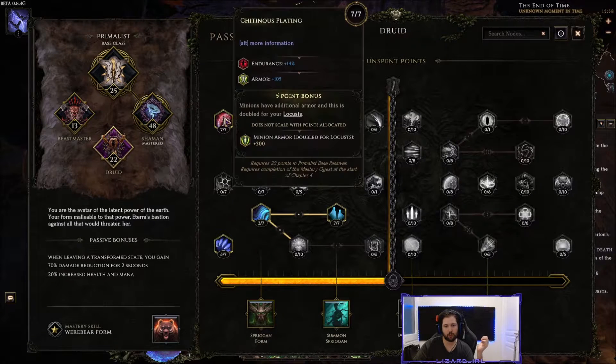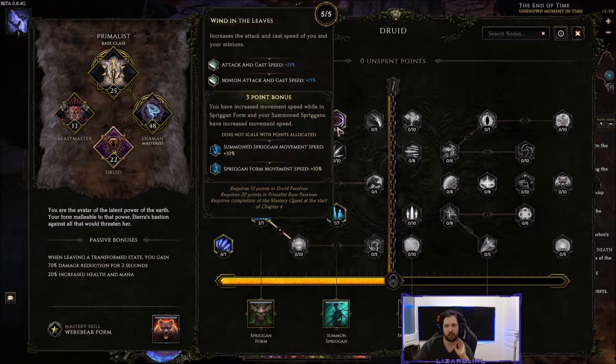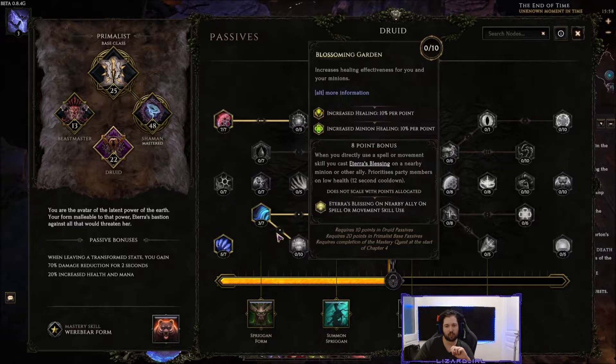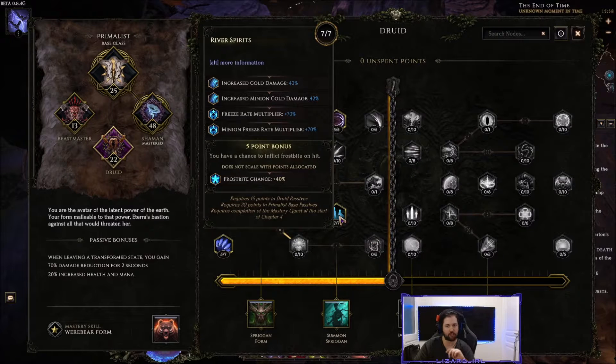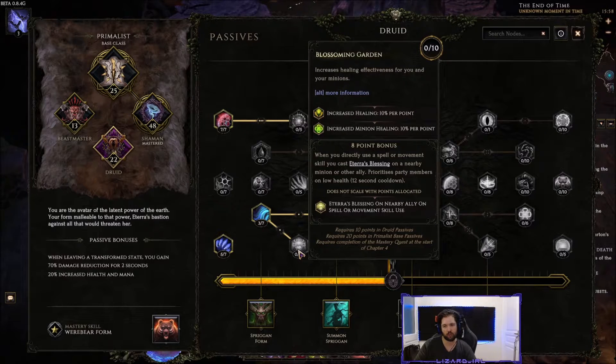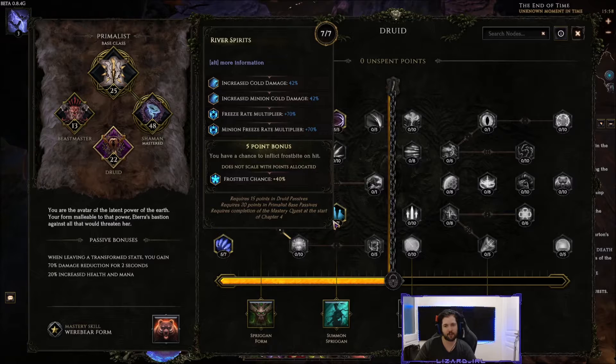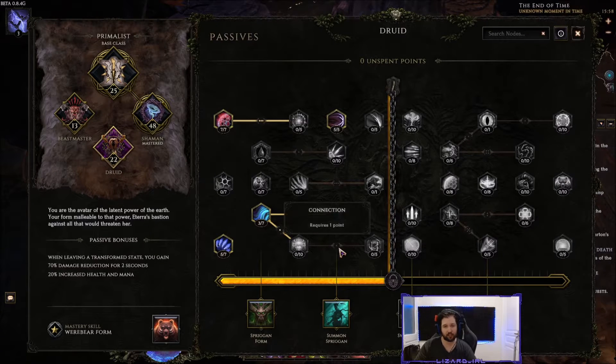For Druid passives: grab armor for both yourself and your crows. Endurance isn't useful because we're low life, but the armor is important. Grab cast speed and movement speed while in Spriggan form — Spriggan is very slow without good Snow Drifts with a movement speed legendary. Take penetration when transformed, cold damage, and freeze rate multiplier and freeze rate effect. If you want to snapshot your crows, put points into healing effectiveness for minions before summoning them, then reallocate those points afterward.